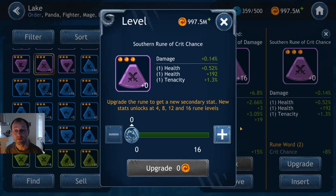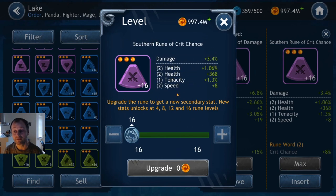Here's another rune you want to avoid. It's a crit chance rune with damage as primary which is good, but the other stats — health, health, and tenacity — are really not something you want on a crit chance rune. Don't waste your gold on this. Make calculated risks on what to upgrade and make the right choices. Don't just spend gold on anything. Okay, it did roll speed — but that was lucky. Now you're sitting there hoping for a max speed roll. It did get another plus four, so actually it turned out decent, but it's not fantastic because the other stats are garbage. This was a slot machine win.